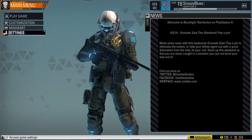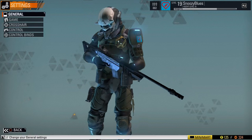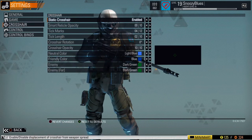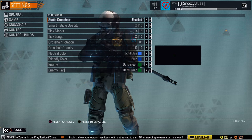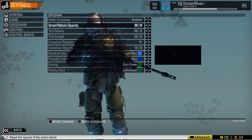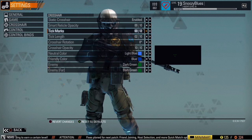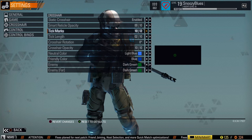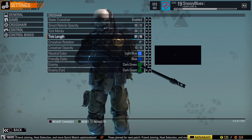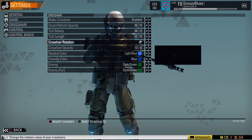First I want to show you the settings — it's really cool how they're set up, unlike other games. It has general settings and game settings, standard stuff, but something I like is the crosshair customization. On Call of Duty you have a crosshair in the middle of your screen, and you have the same here, but you can totally customize it — tick marks from one all the way to 12. I have mine at four, and you can adjust the length of the tick marks from super long all the way down to short.